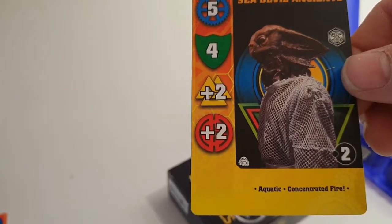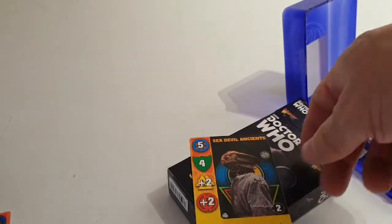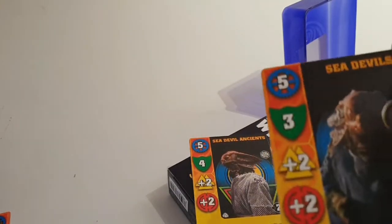We've got Sea Devil Ancients: five, four, two, and two — again Aquatic and Concentrated Fire. Sea Devils — that's your basic troop: five, three, two, two.